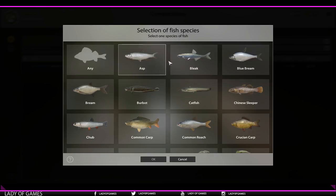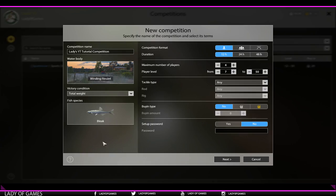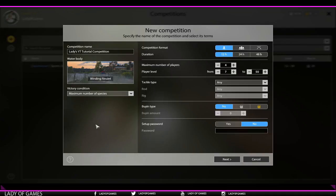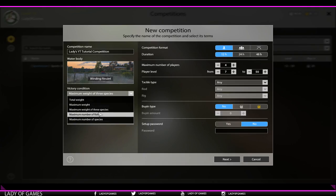For maximum weight of three species, you need to list three specific species. For total weight or maximum number of fish, you can select 'any' - meaning all fish count - or you can specify a particular species like bleak, and then only bleak will determine the winner. You can still catch other fish but they won't count towards the victory condition. For maximum number of species, you cannot select a specific fish.